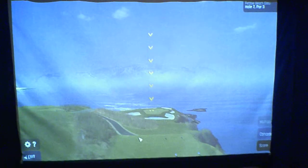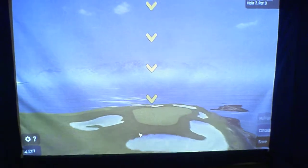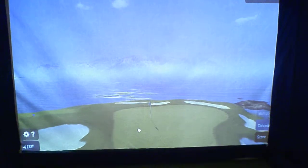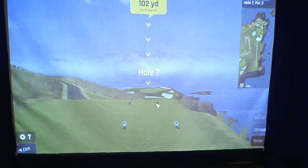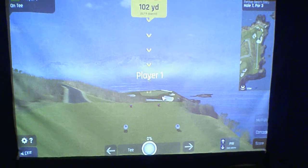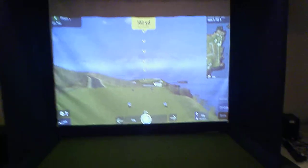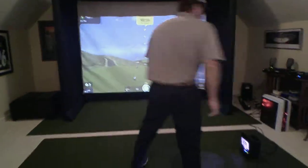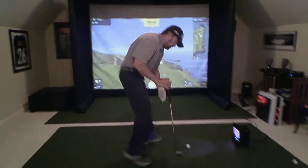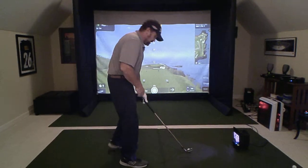This will load up and a cool feature is it'll do a flyby showing exactly where the target is. We click the button to take it back to the tee box. It looks like we're 102 yards out, 25.7 yards downhill. I'm going to go ahead and hit a pitching wedge. We just want to get the ball in the little circle so the light turns green, and it looks like we're all set. Let's hope I don't put it in the ocean.